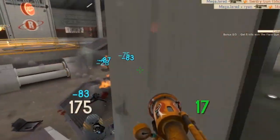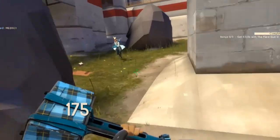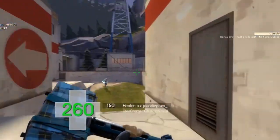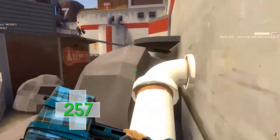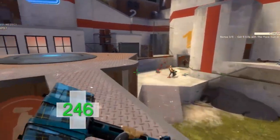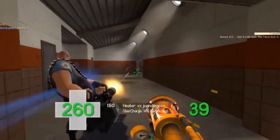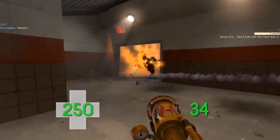Well, the Dragon's Fury is a single-shot flamethrower that launches a short-range fireball through the air at 3,000 hammer units per second. If you're unfamiliar with hammer units, they're basically just the Source Engine's way of measuring speed of objects and players in the game. The cool thing about the Dragon's Fury is that it rewards consecutive hits with faster reloads and bonus damage.